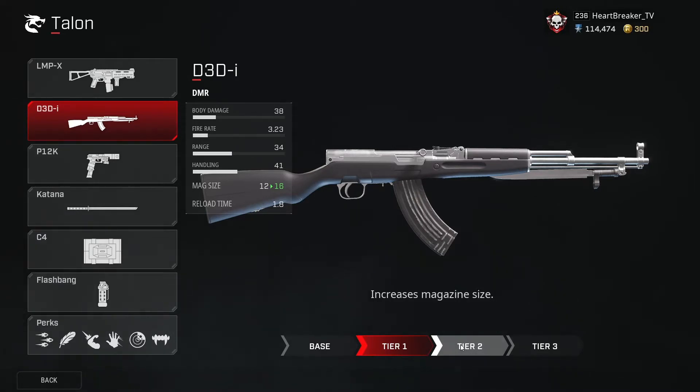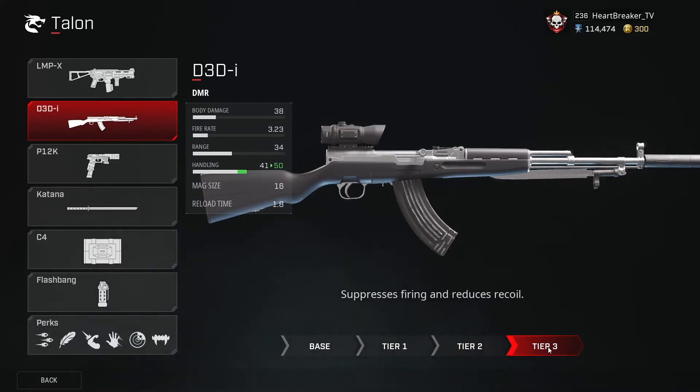The mag size upgrade isn't really necessary in my opinion given the damage you can do — if it takes you 16 shots to kill somebody, you're probably whiffing a lot. The next tier gets you better accuracy and reduced reticle bloom. Tier 3 really bumps up the handling with reduced recoil. Buffing it to max is not a bad idea, but it is completely viable without leveling it up if you need to grab other things in the kit.